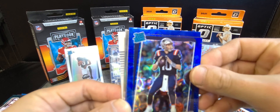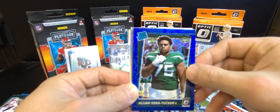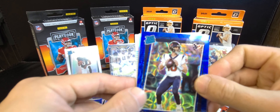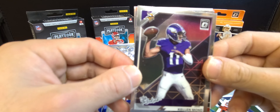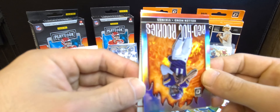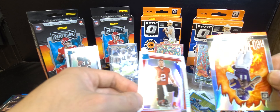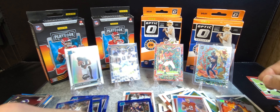Chuba Hubbard, Mac Jones in the blue scope, Elijah Vera-Tucker, and Davis Mills blue scope. Kellen Mond in the Rookies insert — Red Hot Rookies Kellen Mond — and our hollow variation is Kyle Trask. This one was loaded with QBs.